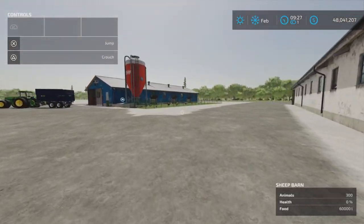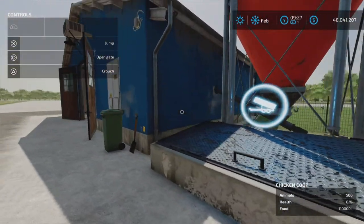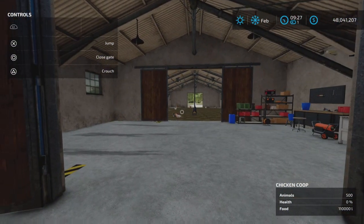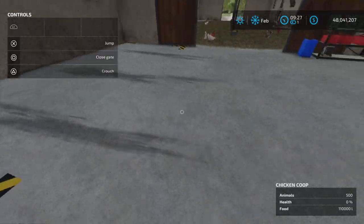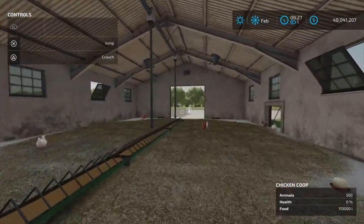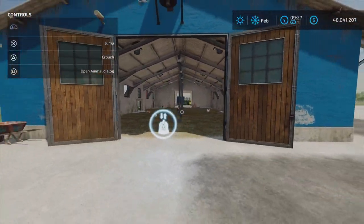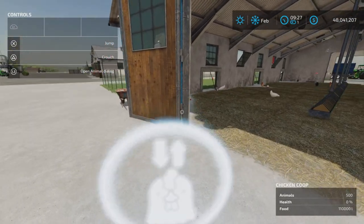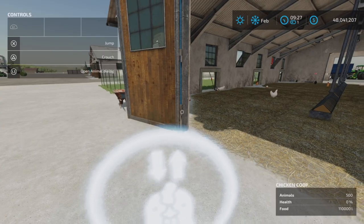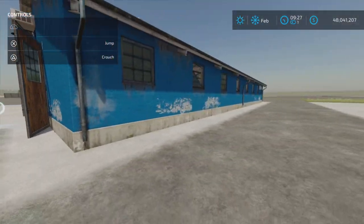I'll show capacities in a moment. Finally the chickens — food goes in here, eggs should appear here, turn on the lights with L3. In here I believe it's automatic. Anywhere you can't turn on lights is going to be automatic. Look at that little chicken — 500 chickens, that should be quite a few.